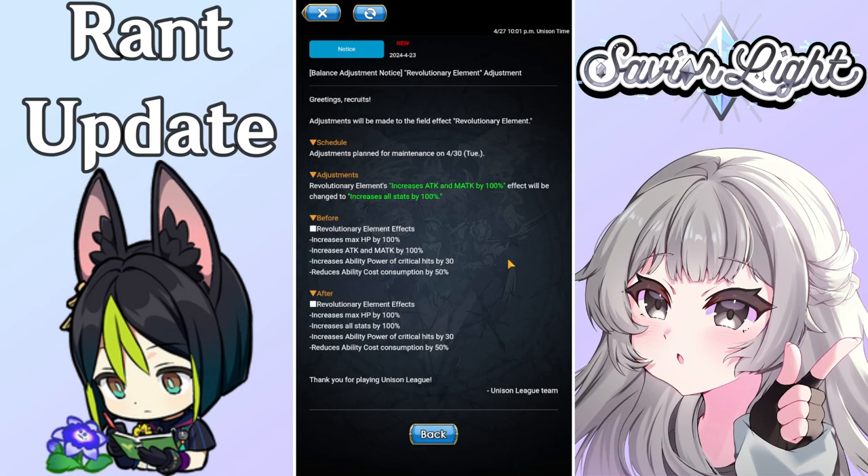Not only does this buff Lancers, it also benefits Mages — it benefits everybody. It's the best of both worlds for every single class. And I know once this revamp comes out, the Fate Field is going to get completely outclassed, especially in a PvP scenario. The Fate Field is cool — increased cost recovery speed and increased damage against anything in break — but in guild battles or coliseum, by the time the enemy is in break, they're probably already dead.